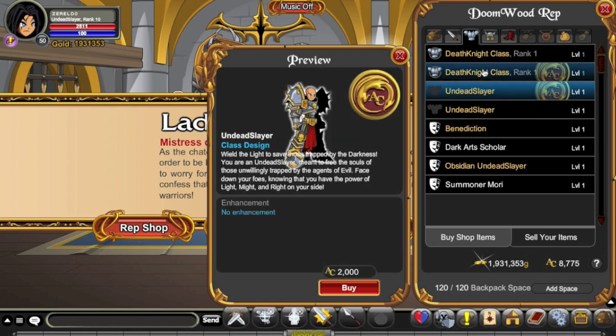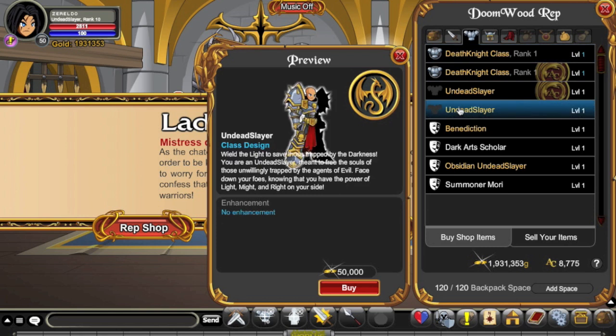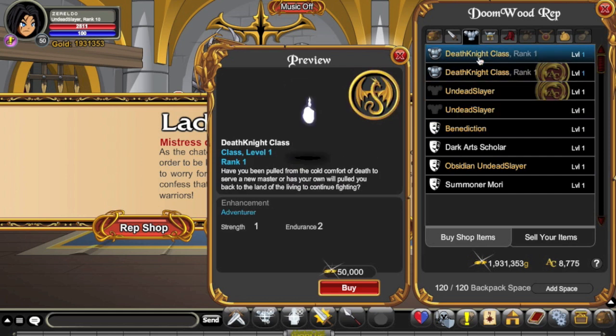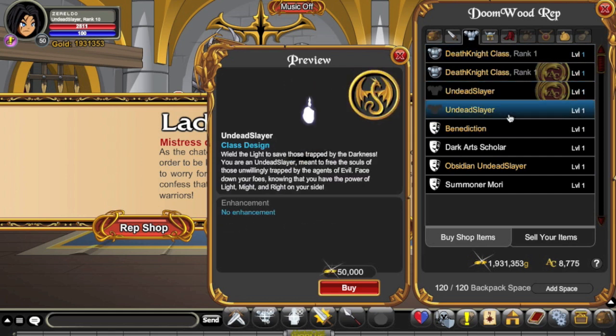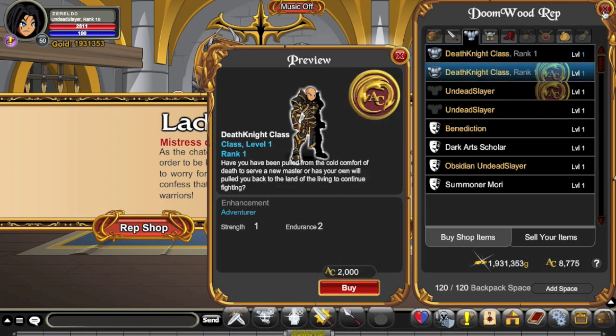You do have the option of the traditional AC shortcut, but personally there are two chapters of Doomwood — you can get a lot of rep out of that on its own, and then there's daily quests and other things. Doomwood's probably one of the easiest reputations to get Rank 10, and there are three classes. There's also a potential for a Doomwood Chapter 3 with more rep and another class. So ACs or 50,000 gold — feel free to choose which one you like best.